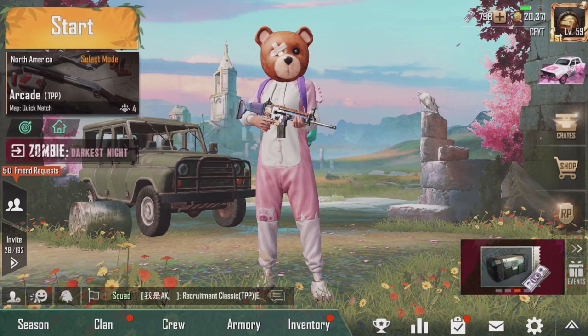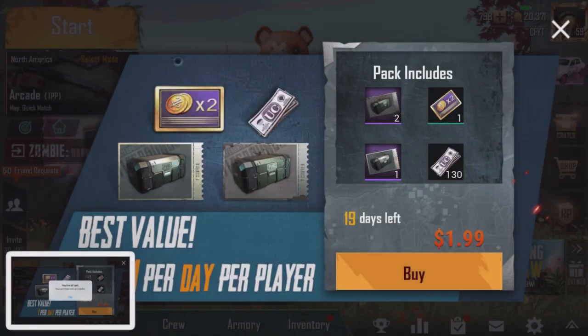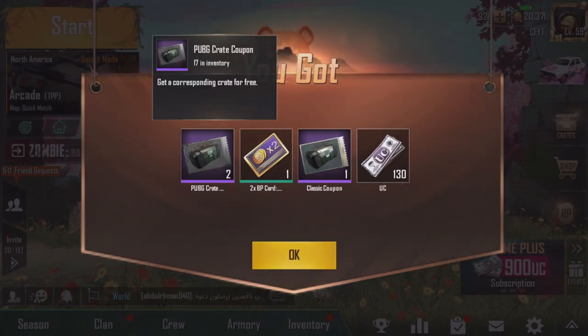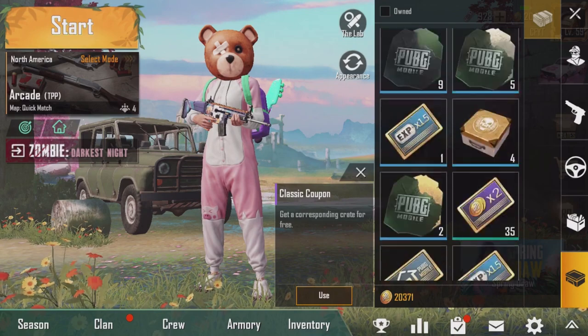Now we're going to buy the other pack as well. I'll take a quick screenshot and click buy again. My screen will go black since I'm not showing my password or email. Click purchase and you can see it's loading — 'your purchase was successful.' We're able to get 130 UC, a classic coupon, some PUBG crate coupons, and BP cards. We now have a lot of crate coupons, though I already had some from before.